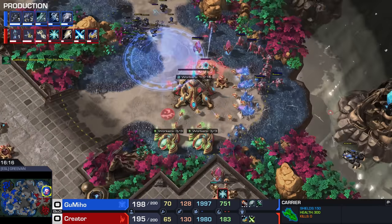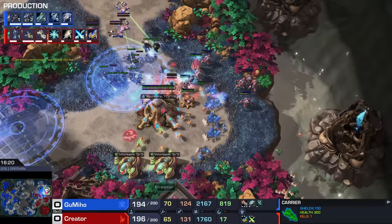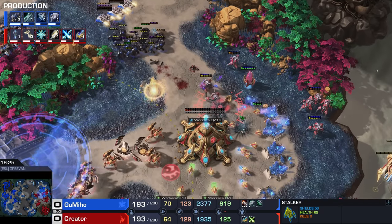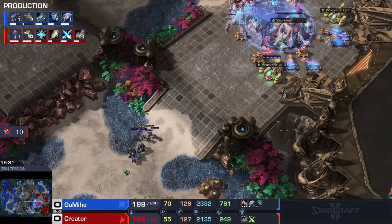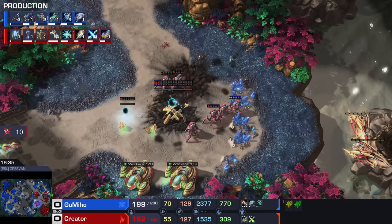We do have a few Carriers out, and apparently there's another Tactical Nuke flying across the map. They're going to be used right now to get rid of some units. There is a nuke landing here very soon — that one will certainly finish the Nexus off. This is going to be painful. Ten probes end up going down.